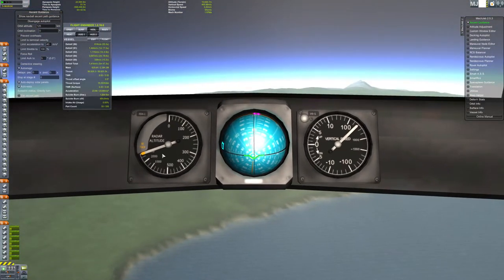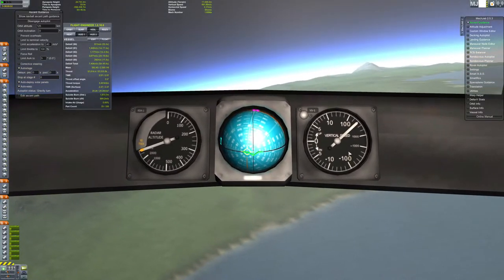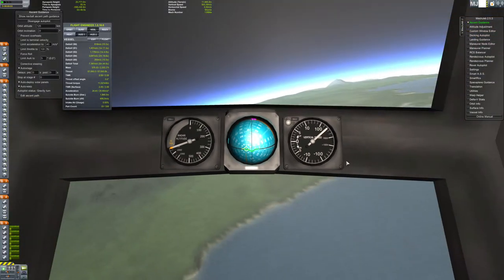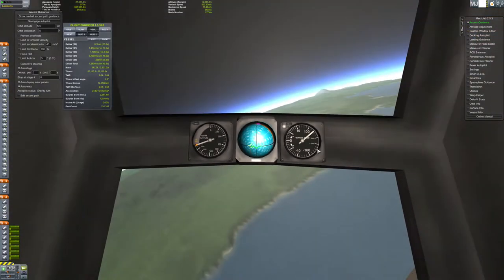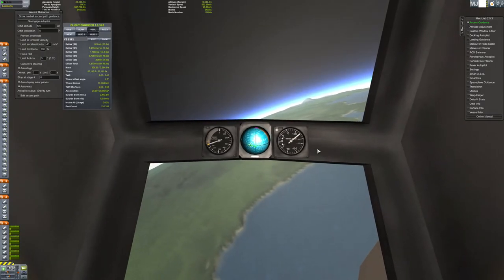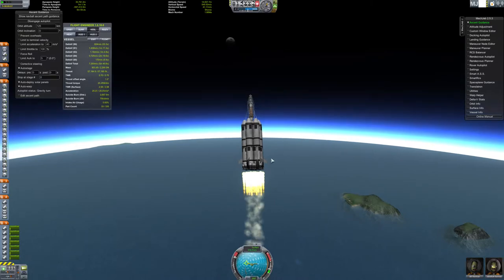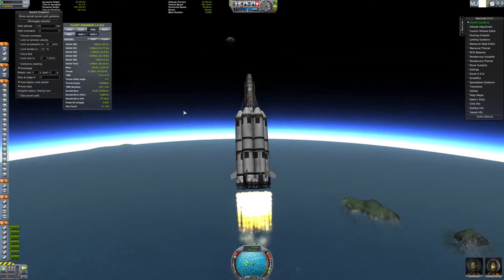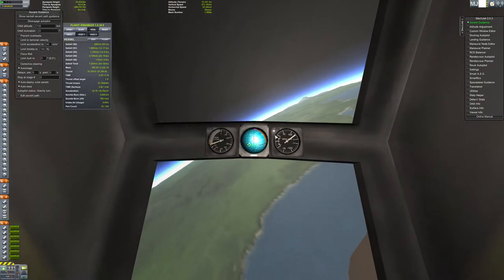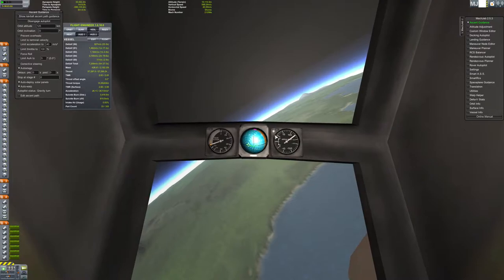We've got these dials, the little map ball and the vertical speed indicator. We can see we're going up - we're just doing a gravity turn. Everything is in order and we see Kerbin slowly shrink beneath us.